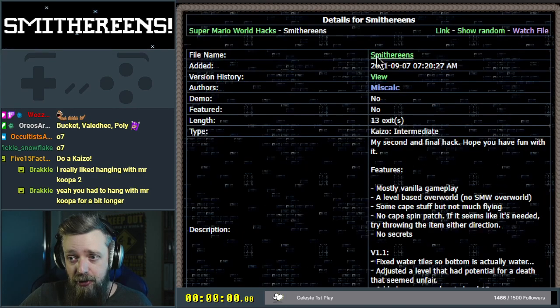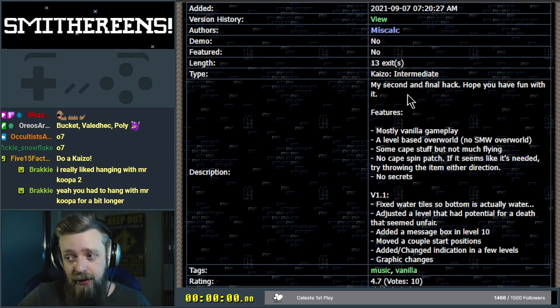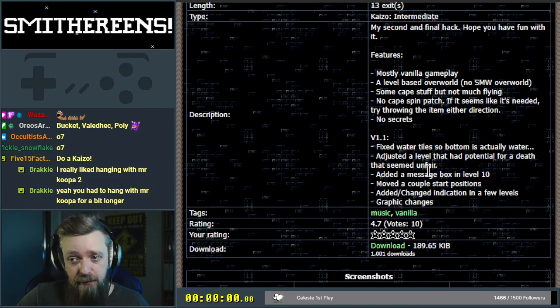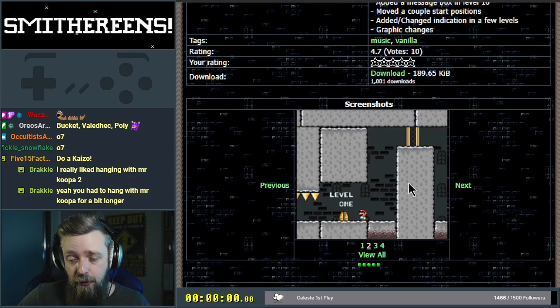It's version 1.1, and there was like seven months almost between updates. So: 13 exits, it's intermediate, and it says 'my second and final hack' — well that didn't age well because there is a third hack. It's mostly vanilla, it's a level-based overworld so there's no SMW overworld. There's some cape stuff but not much flying, which is a disappointment. No cape spin patch. 10 votes, 4.7 — seems good.